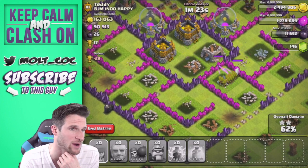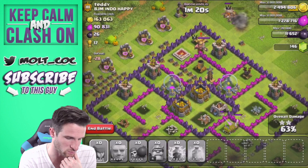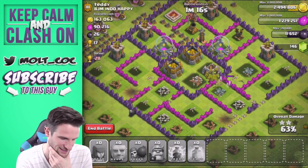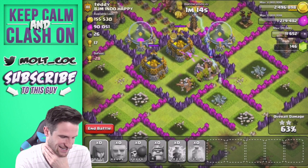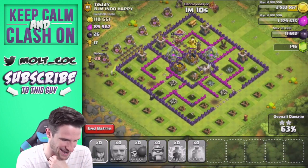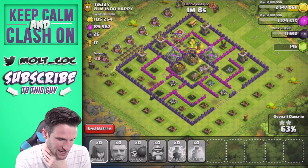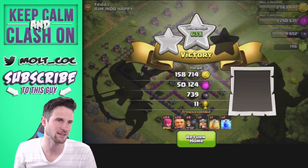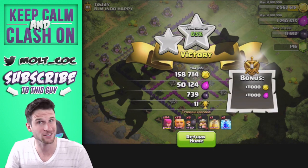We have a bunch of archers in the middle. Once they take out this clan castle, hopefully they'll tick away at the walls — there they go, they're all shooting at the same wall. The mortar is distracted but it's not going to be distracted anymore. Get as much gold as you can, steal the gold, get as much gold as you can!